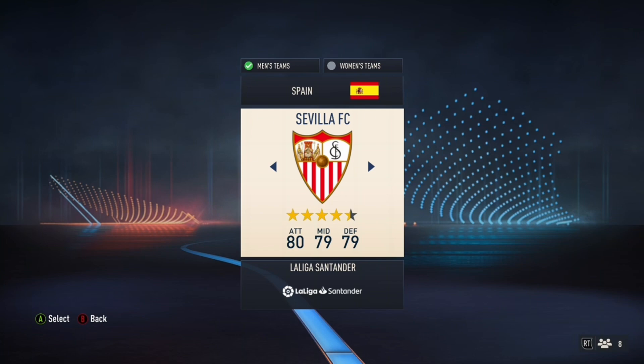Last but not least, we've got Sevilla. They're currently doing poorly in real life — bottom of La Liga after three or four games — and last season wasn't great either, though they managed to finish around the top 10 and qualify for the Europa League. Sevilla are the Europa League kings, so you'll want to win that with them while avoiding relegation. They've got a unique squad with players you wouldn't normally use in FIFA, like Sergio Ramos, which makes it fun to try something different in Spain.